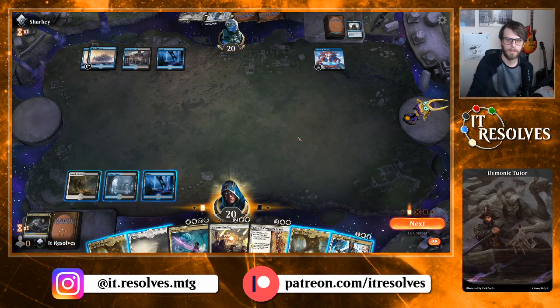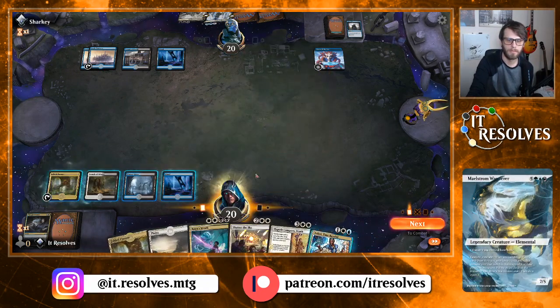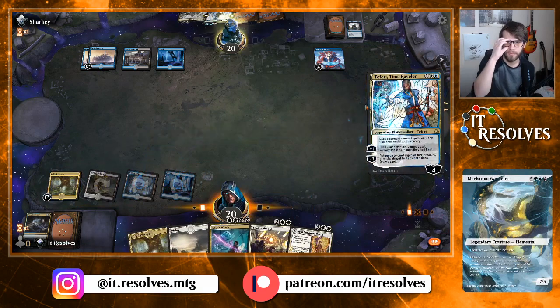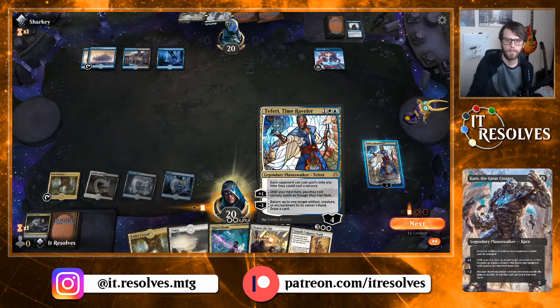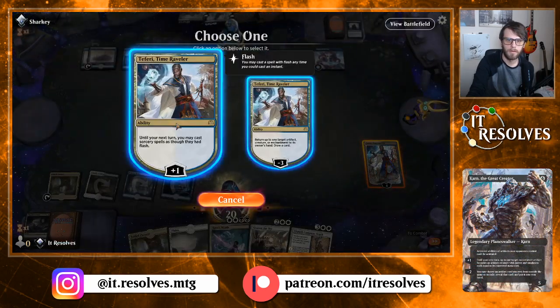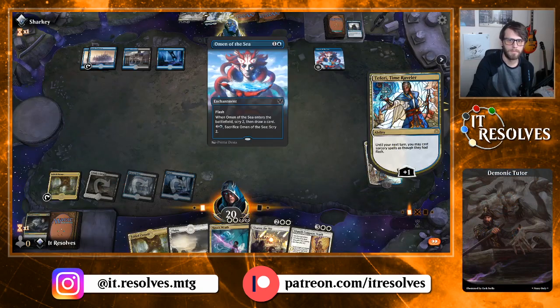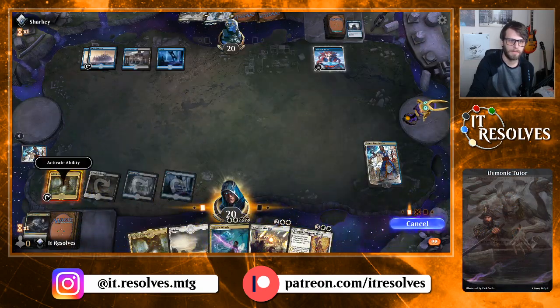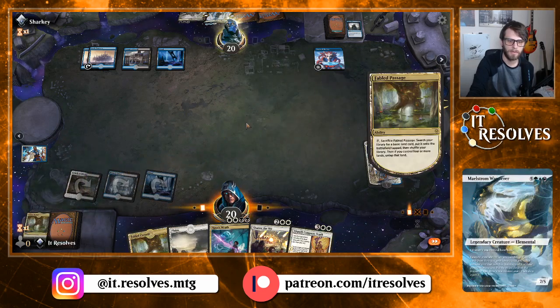At some point soon we will want to get there. We do give them a target here with Teferi, and they may be able to just counter this. I don't really want to bounce — this is a terrible card to bounce because then they can just play it again. So I'm just gonna plus it and bait out the Murderous Rider here, which is fine.